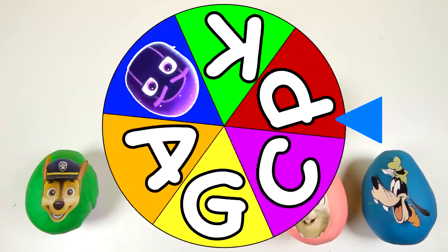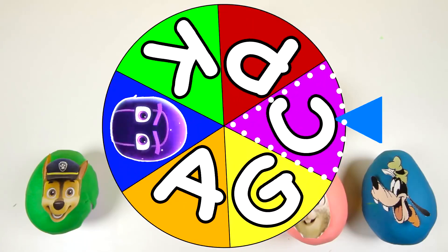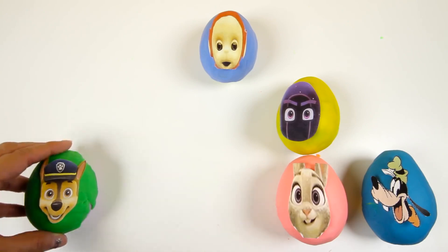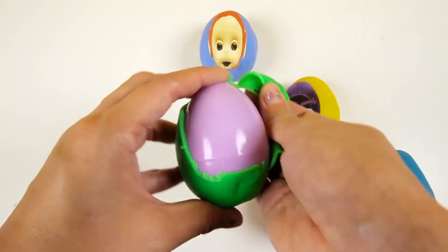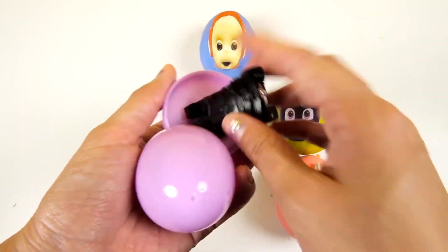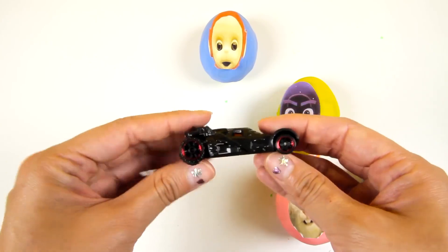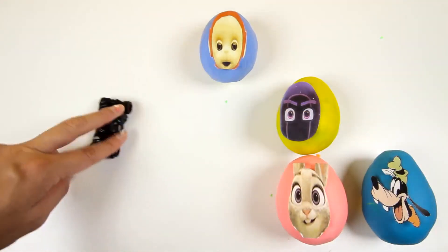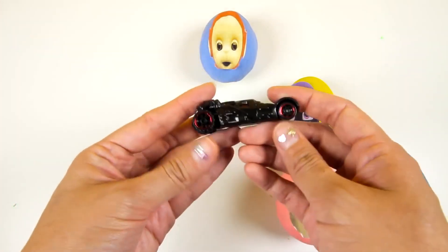There it goes...and it's C. The wheel landed on the letter C this time — whose name starts with C? It's Chase from Paw Patrol. Chase is wearing his police uniform and he is a blue member of Paw Patrol. Now let's take off the green Play-Doh and find the surprise inside. We found a Batmobile! It's all black with 4 shiny red tires. Now let's drive it! Look how fast it is — the Batmobile is perfect to chase the bad guys!